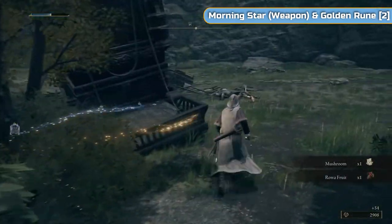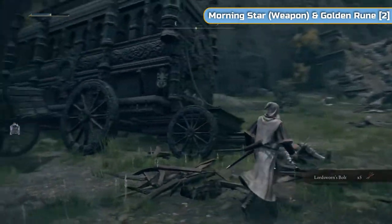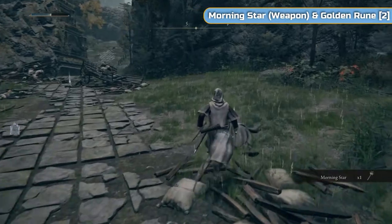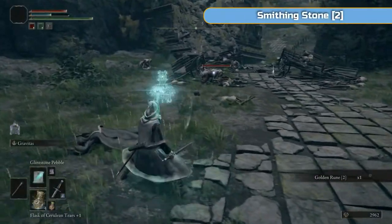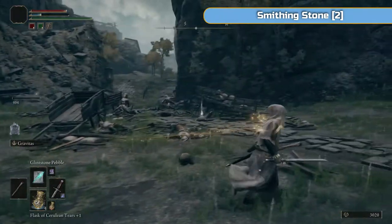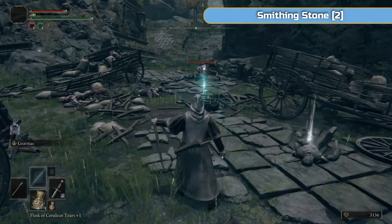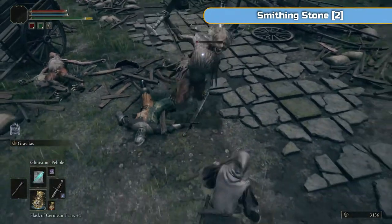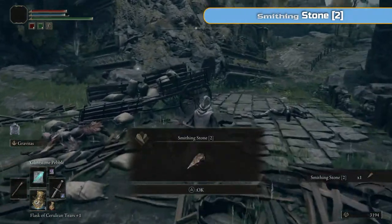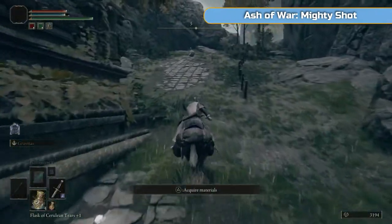Watch out for the dogs because they are well camouflaged around here. There are some Lordsworn bolts and in here is the Morningstar if you want to use that as a weapon. Then some golden runes over here. You can see these enemies — they have tails, they kind of fly but not really, and they have large axes. They're a bit like chickens in that they can kind of fly but only over short distances. They can get close to you pretty quickly. Make sure you grab the Smithing Stone — we'll be using those later to upgrade our Uchi Katana.